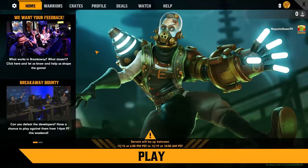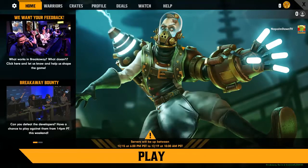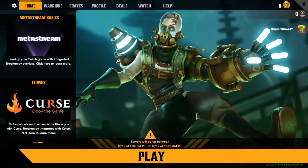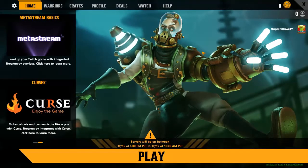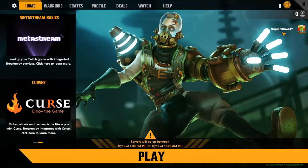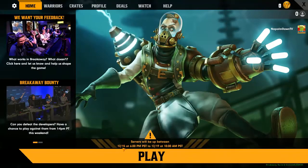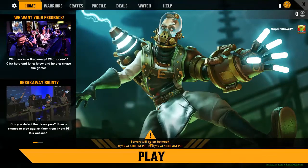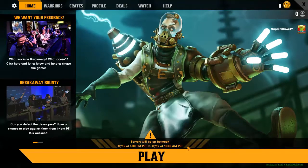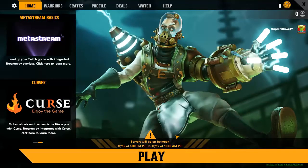You first download something called a Twitch Launcher before getting involved in the game, then you install Breakaway and pull it up. My Twitch name is in the upper right and I'm signed in with my Twitch account. The servers are up from Thursday 6 PM Pacific Time to Monday 10 AM Pacific Time, so adjust accordingly for your time zone.